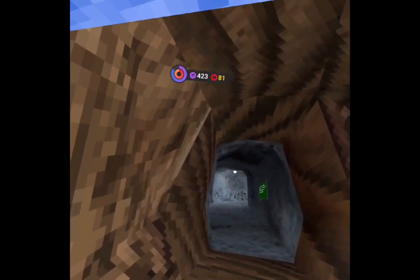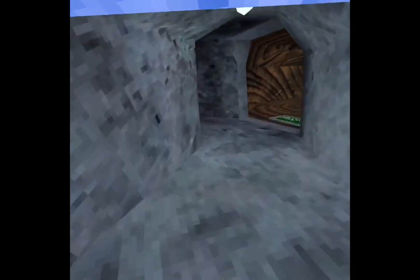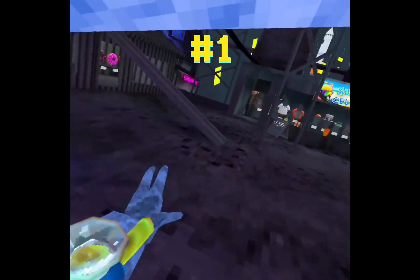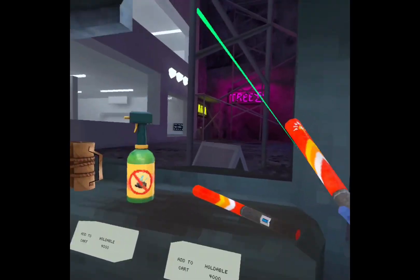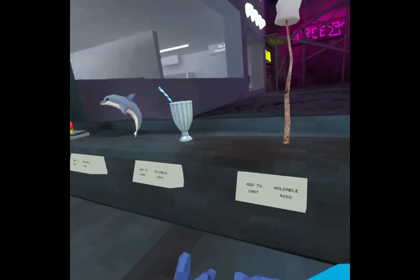Here are five things you probably missed in the new Gorilla Tag Summer Fleshback update. Number one, which most of you probably know, is going to be the firework cannon — you can actually shoot fireworks with it. And the marshmallow, which they previously leaked.